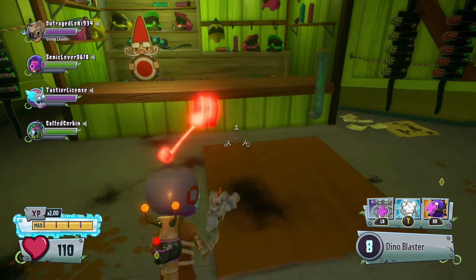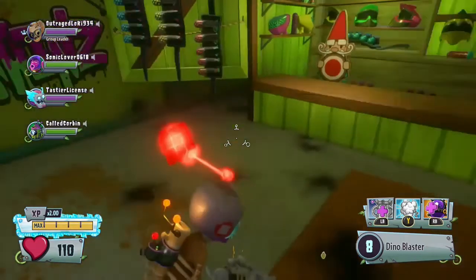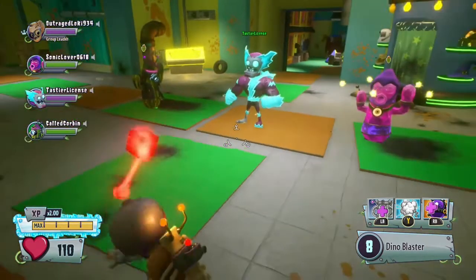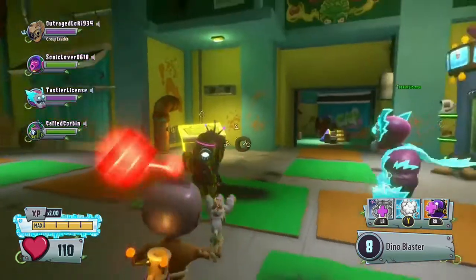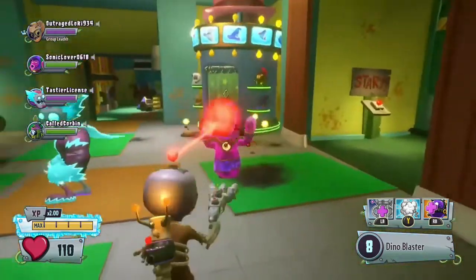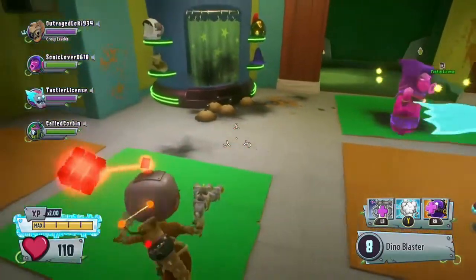Hey guys, this is Eternal Gamer here, and today I'll be showing you how to do the team kill glitch. This glitch lets you kill your own team. First I want to give a shout out to my friends for joining me. You need one Super Brains and one Cactus, or two, depending on what you have.